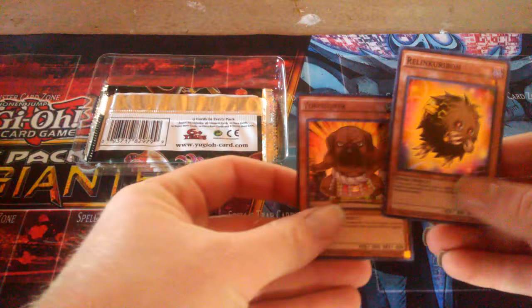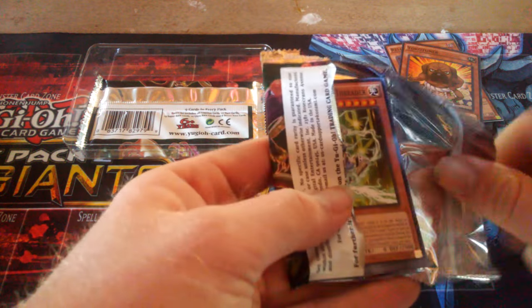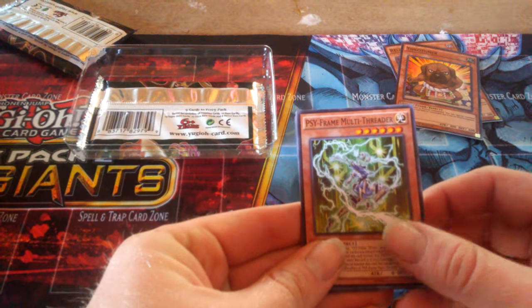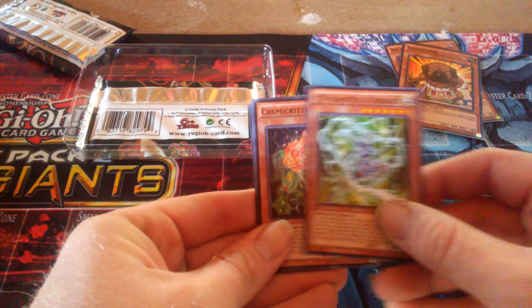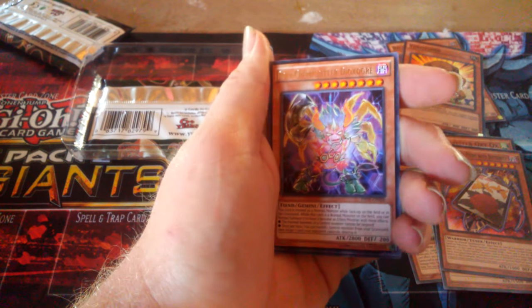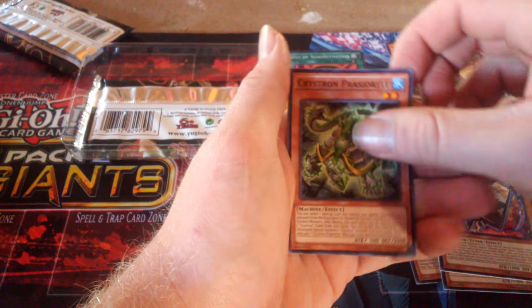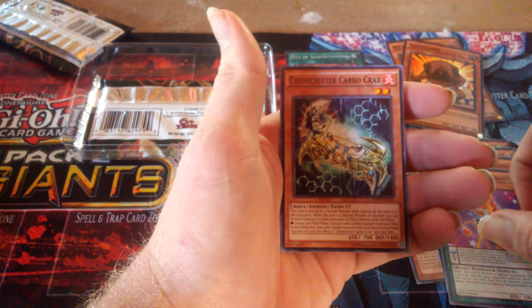We're opening Invasion Vengeance here. We get two specials again. Let's see what we get — our two promo cards, which in Raging Tempest are commons. First pack of Invasion: we got a Poly Chariot Digreo as our rare, and a Pot of Acquisitions — that's a pretty good card for a super, and that's a real good super.